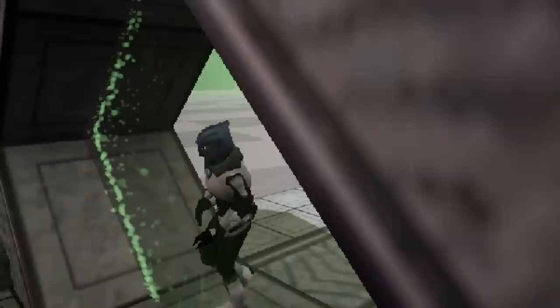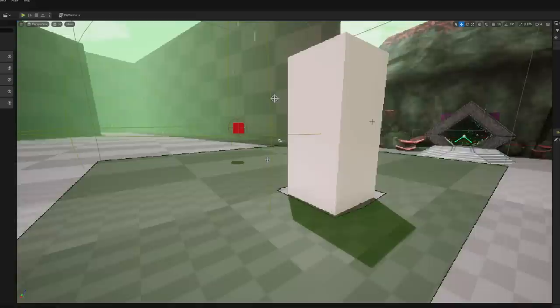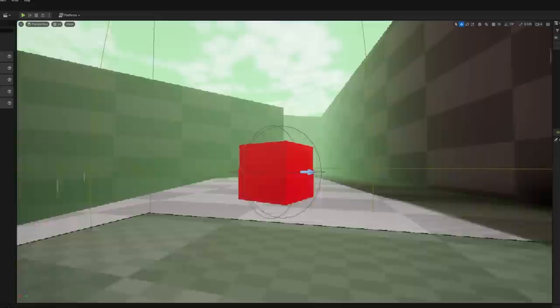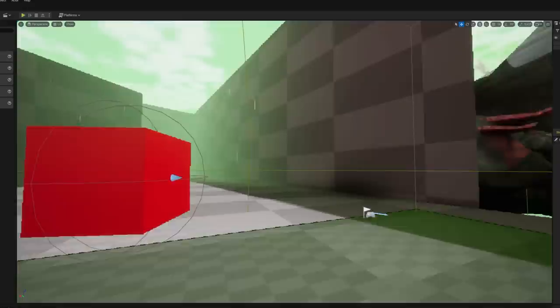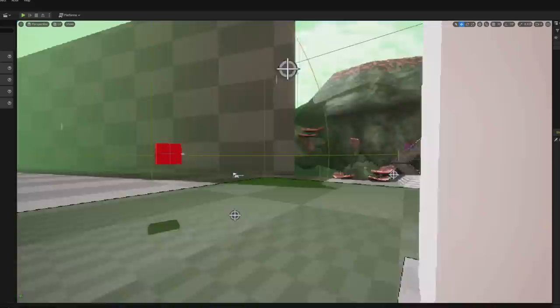Moving on to the rest of the devlog: the first thing I want to look at properly is figuring out flying AI and whether we can make it work before we actually dive into making a flying creature. I've made this simple little thing — a red cube instead of the red cylinders from previous combat episodes — and it's going to move between points at different elevations, flying around them, and it can also come and try to attack me.